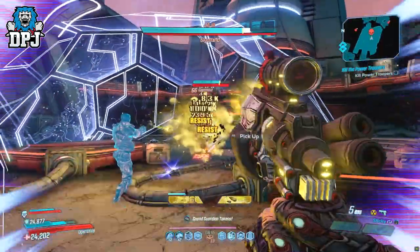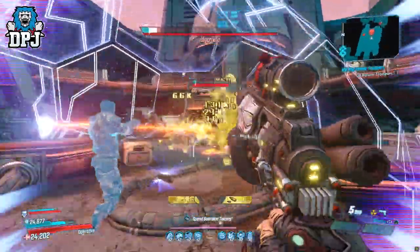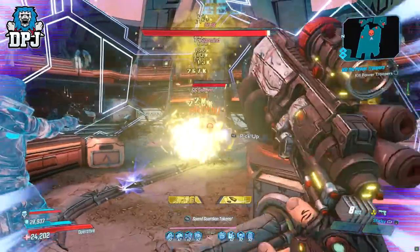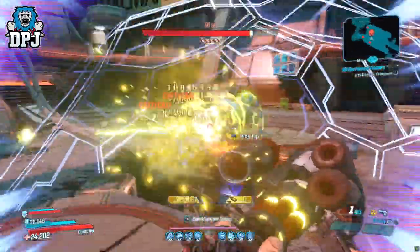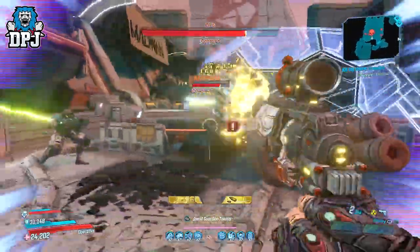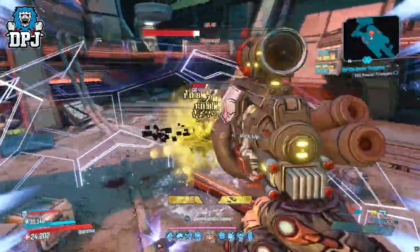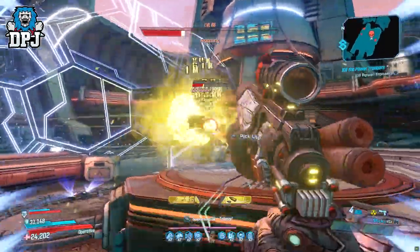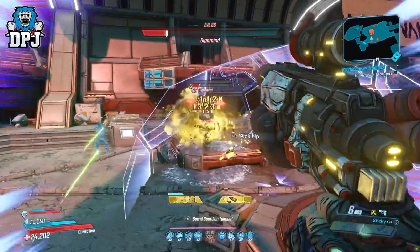What it does uniquely is subsequent stickies combine for damage and radius, and this is why it's much better to use that sticky projectile firing mode over the standard impact firing mode it offers. Using this within the right build sees it doing some crazy things, and now being back on Xbox I can say for sure it's a much better weapon than I first originally thought.